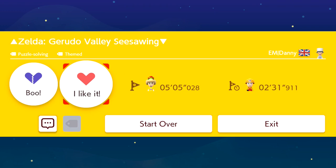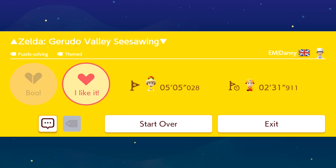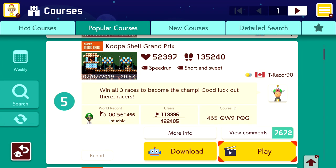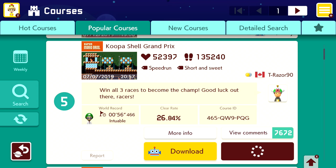That was a really cool course. I think that's my new favorite for today. The other courses have been fantastic — that one's definitely my favorite. So let's move to course number five. This one's Koopa Shell Grand Prix — win all three races to become the champ. Good luck out there racers. Very cool. 26% clear rate on this one — let's see if we can land within that percentage.